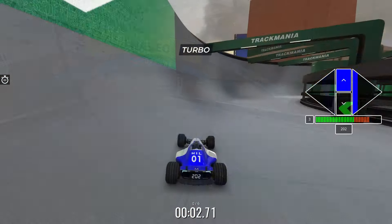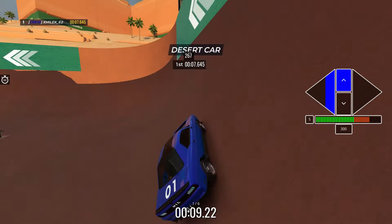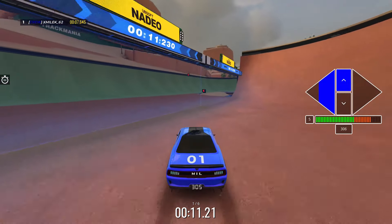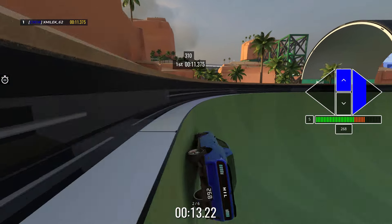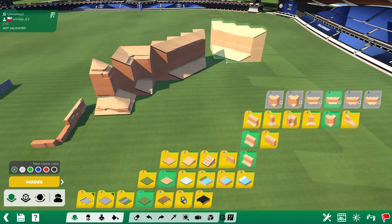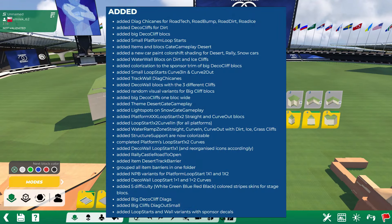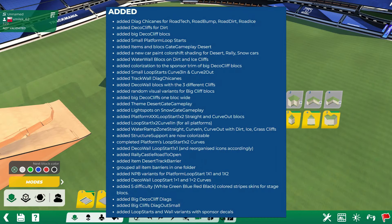In terms of new blocks, the biggest additions are a few smaller quarter pipe blocks for every surface. They aren't anything groundbreaking and you should be used to them if you ever worked with custom blocks with a swapped surface. The most important new decoration blocks are those big cliffs for the three main surfaces the game offers. You can view the whole list of other blocks added on the screen or in the description down below.